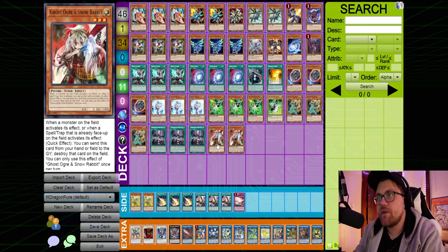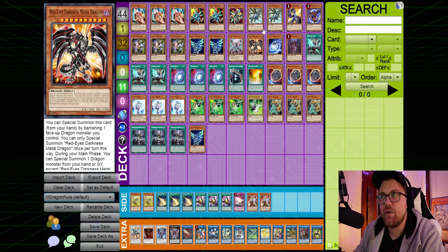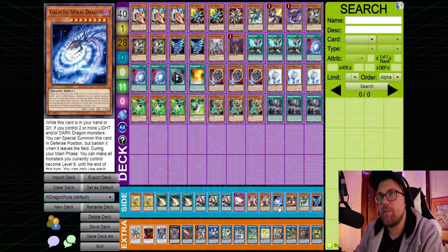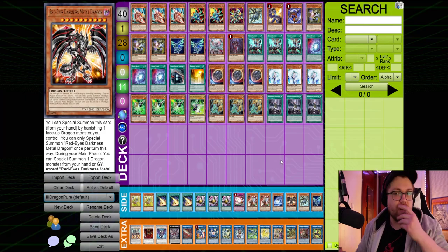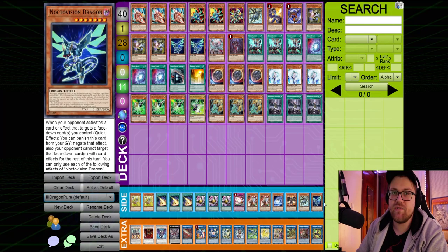I'd much rather see a combination of Nibiru plus Valer, or Lancia plus Valer. So you take out the Ghost Ogres, and in this matchup I also take out one Nocto, one Absorouter, one Red-Eyes Darkness Metal Dragon, and one Galactic Spiral. We obviously don't want to be summoning Zombie Vampire against Phantom Knights giving them potential mills. Galactic Spiral is not usually that great of an extender — it's like a more restrictive Destrudo at this point — and going second we don't really need the Red MD.